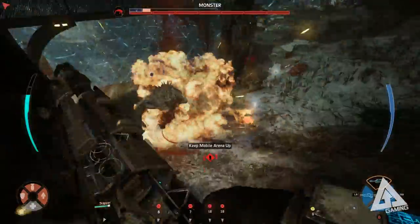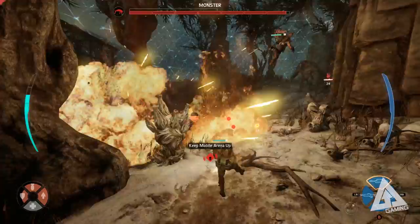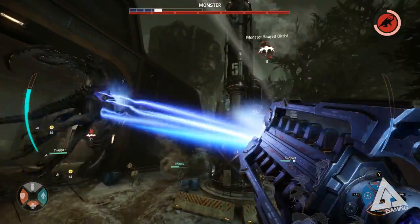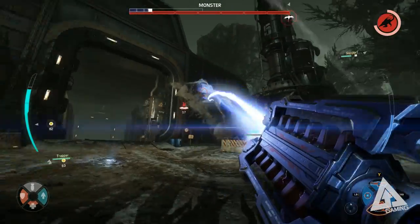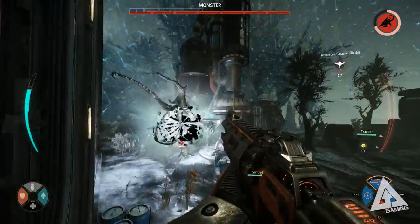Right now we've seen two variations of each class, but there are going to be more around launch in addition to the yet-announced third and final monster. First up, let's talk assault. This class is pretty self-explanatory — they are the damage dealers. Their role is to inflict as much damage as possible on the monster using a range of different weapons.